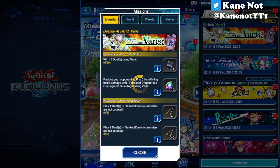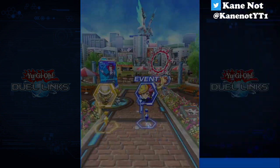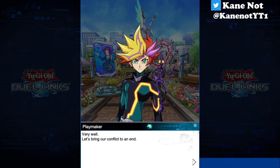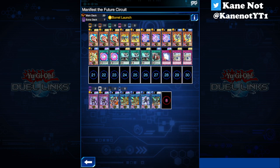Aside from unlocking Varis himself as a playable character, once you do, you'll also obtain these 2 prerequisite requirements. You'll get bonus 10 gems as well as a card sleeve exclusively for Varis, once you win 10 duels using him after unlocking the character. So let's proceed towards going up against Playmaker, and you can also use Varis's exclusive Rocket Deck.